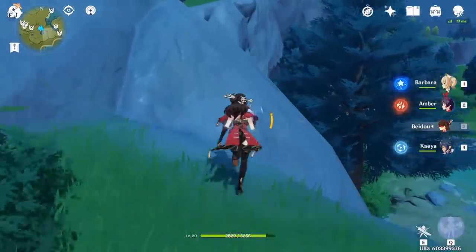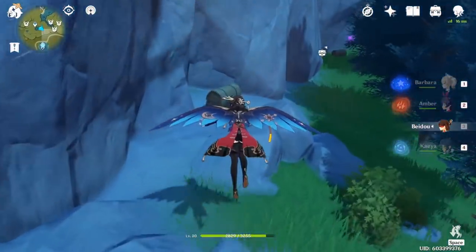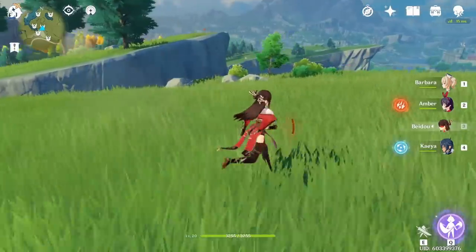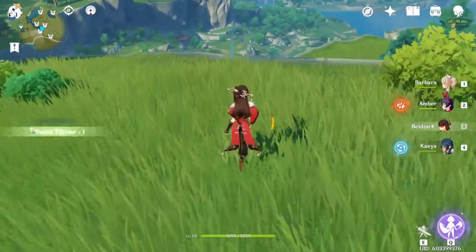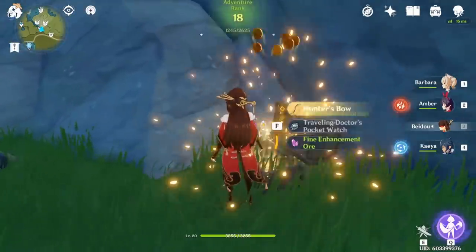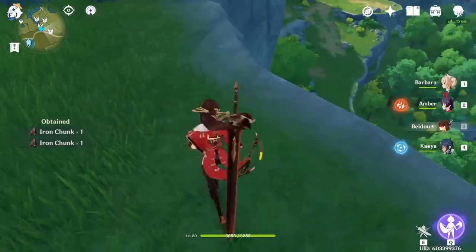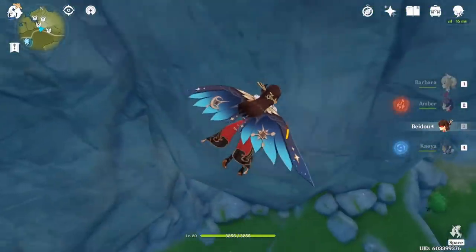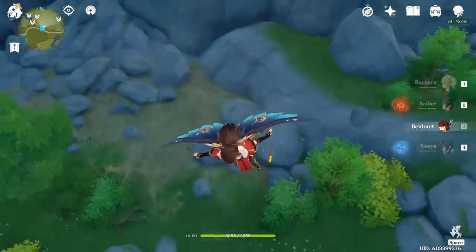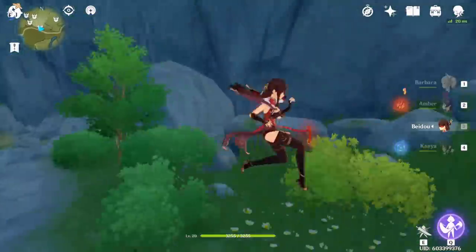From here we're going to teleport to this spot on the map because I accidentally missed around five chests, so I had to go back and add this part to the video — sorry for the inconvenience and I hope you understand all the cuts and jumping around. There are some more ores here — it's good to have a claymore. Jump off the cliff and just keep following me. We're going to have to climb this cliff to our left. Wait for your stamina to go all the way back up, then climb right here and there's going to be a chest.